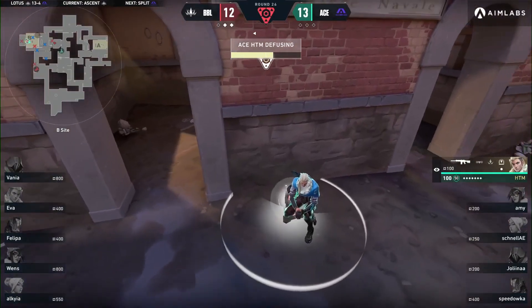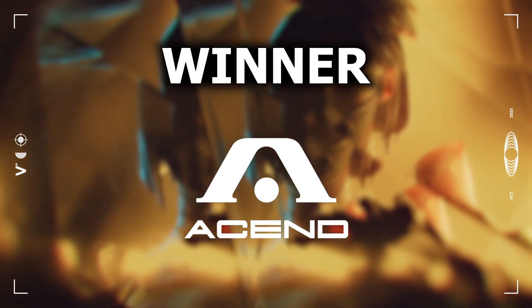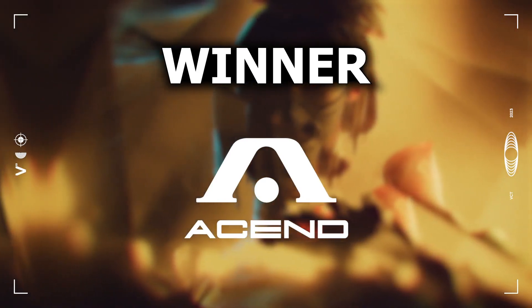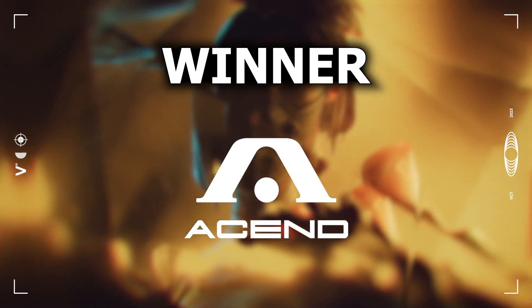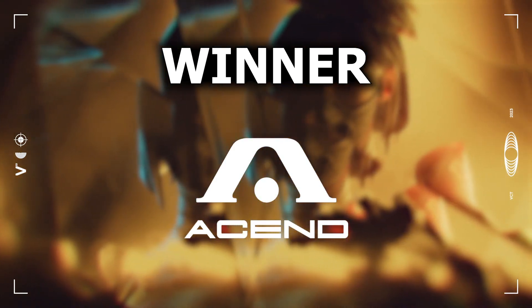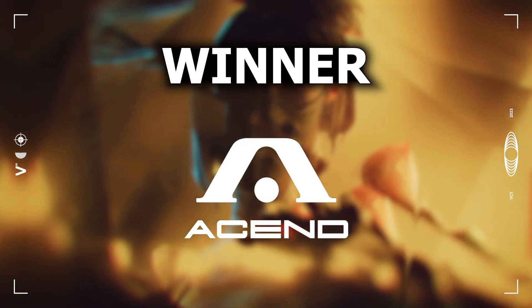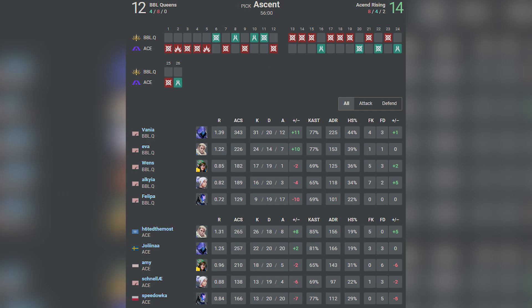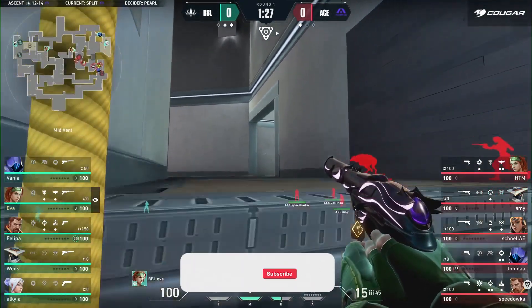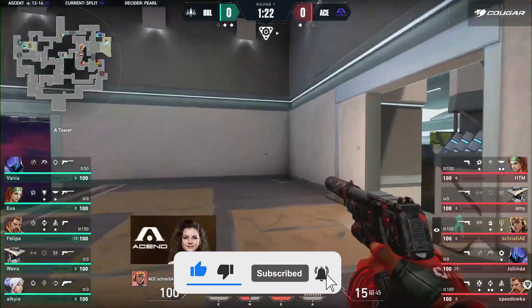Ascend bring us to map four — finally, of all the maps, on the one where BBL have looked the best. An incredible statement from this squad — that's got to feel good, especially with your IGL leading the charge. But we've got to see what Split has in store and if BBL can close it out or if Ascend will take us to a fifth map. She falls back to the site, a little bit of control over heaven — players dropping down, giving them space, allowing Ascend to occupy it.